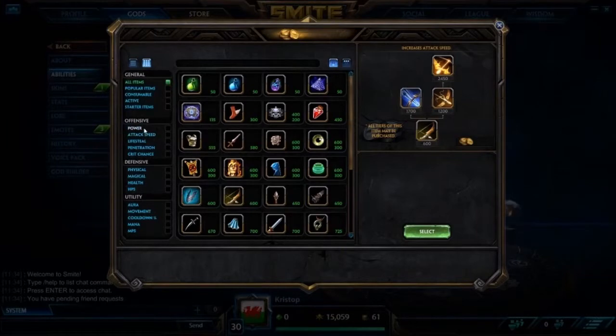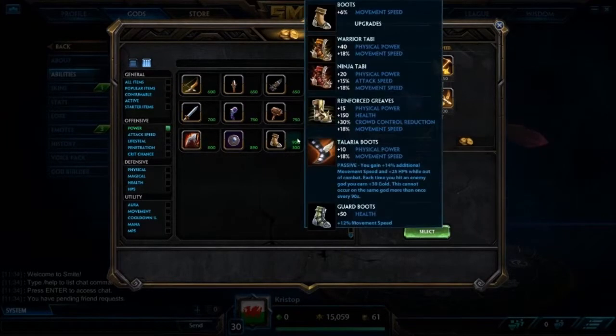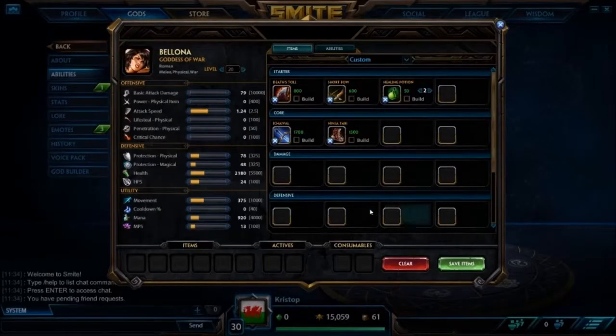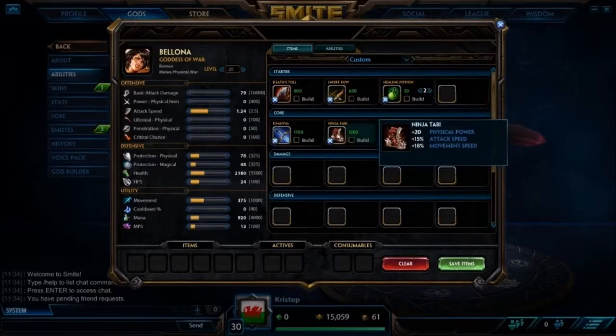Then we go into boots. Warrior Tabi you can get if you want more power on your bludgeon, but I like Ninja Tabi — just because you get to proc your Scourge more, you get to proc your block stacks more, and I think that's super important when you play Bellona. That's what she's all about.